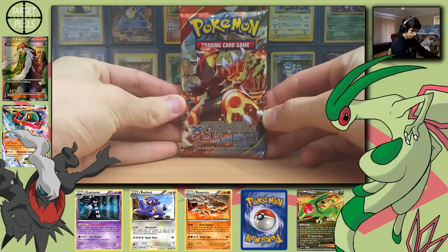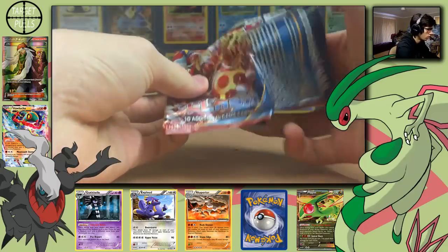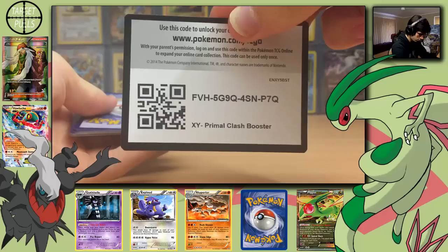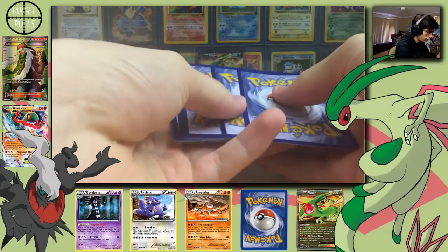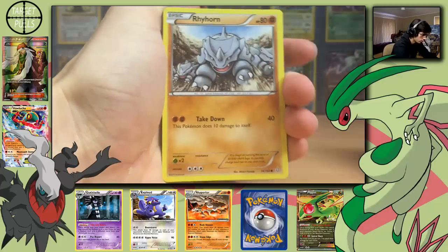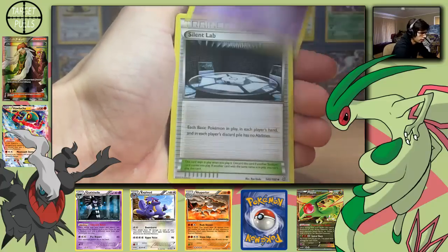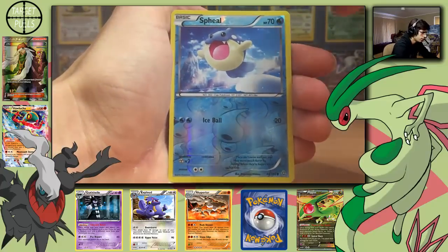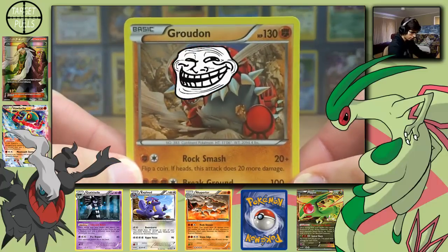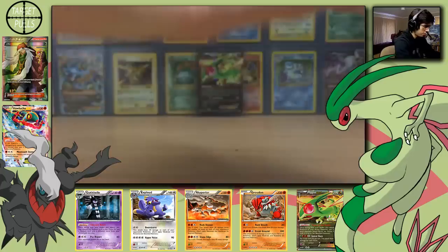And the final pack is the Primal Clash pack. You guys can have this code — enjoy, let me know what you got in the comments. Starting off with Tentacool, Rhyhorn, Dynamo, Staryu, Torchic, Muted Arena, Silent Lab, Red Card, Spheal, Spheal Reverse, and just a Groudon Regular Rare with Rock Smash and Break Ground.